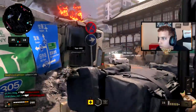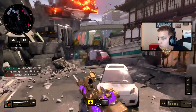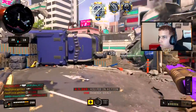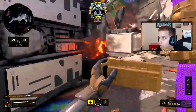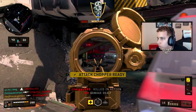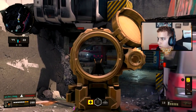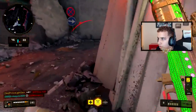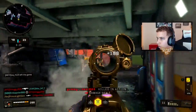Tactical reinforcements available. Hostiles have destroyed your CUAV. Got him up top. Nowhere to hide. We're talking about full beam. Attack chopper available for tasking. Vision pulse charged. We're already about to be on like a 15 right there.